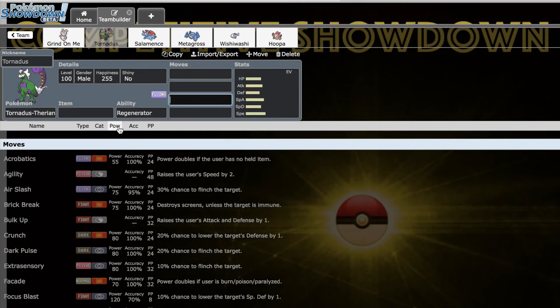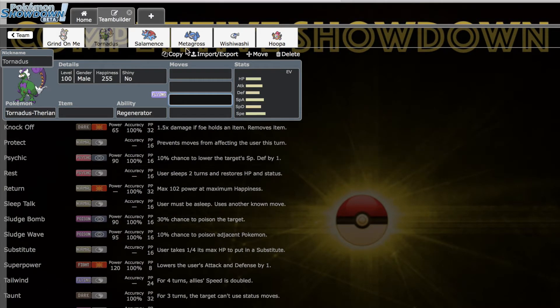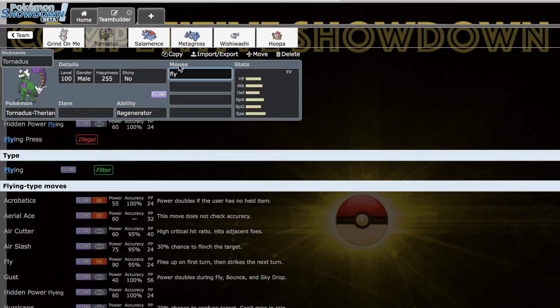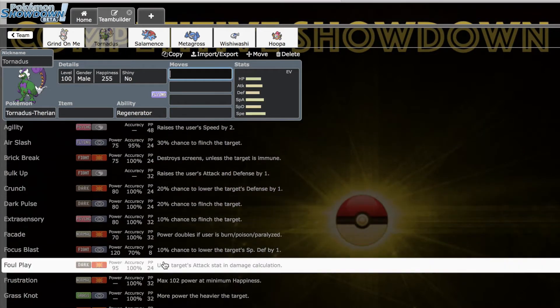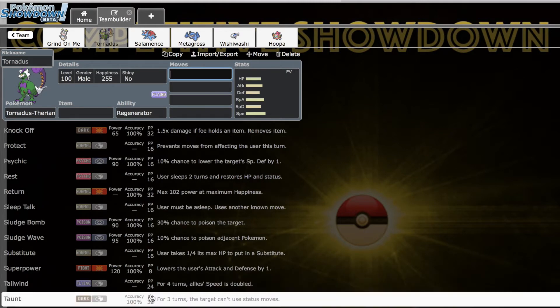Acrobatics gives it phenomenal physical Flying coverage, and it has a lot of physical and special coverage options: Air Slash, Hurricane, Crunch, Brick Break, Extrasensory, Grass Knot, Hammer Arm, Heat Wave, Knock Off, Psychic, Sludge Bomb, Sludge Wave, Superpower, U-turn, and utility moves like Taunt and Tailwind make this thing just an honest threat.